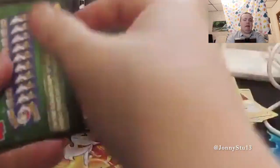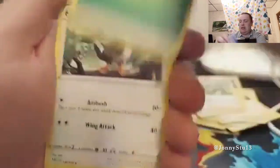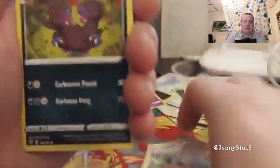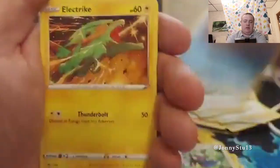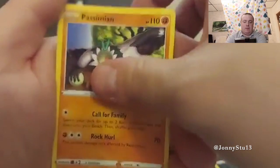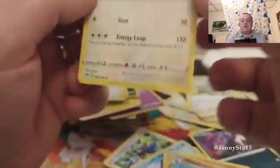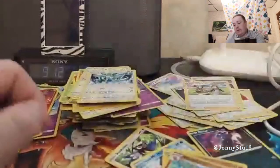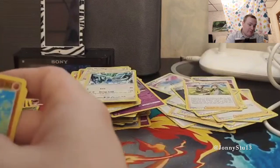Everyone's attention span is so fast — it's like you only watch 10 seconds of my videos and then continue on with your day. Energy card — Staravia, Thievul, Pupitar, Rookidee, Glamow, Mr. Mime, Electrike, Dino. Reverse Holo Bibrave and a Lugia. If this was a holographic Lugia you would have heard some cursing — straight up facts right there.